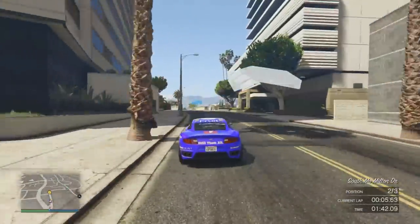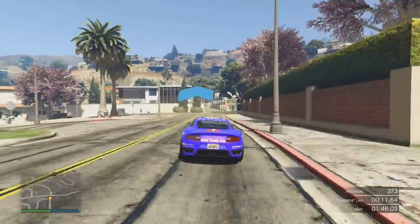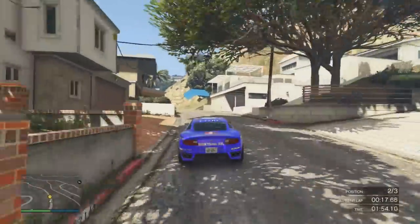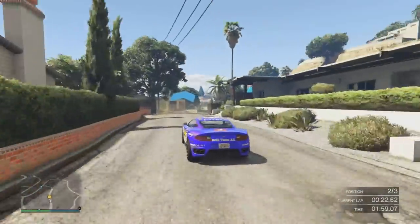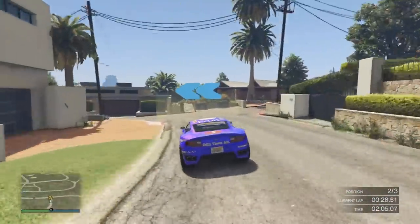Obviously a Marksman has to be kind of stealthy, long range, pinpoint accuracy. So I'm thinking it's semi-automatic, maybe with an integrated silencer — kind of like the SMG we just got in the recent Ill-Gotten Gains Part 1 update. If you guys missed that SMG video, click the top left-hand corner to be taken to that video. That SMG is insane — it has an integrated silencer that came with that weapon.